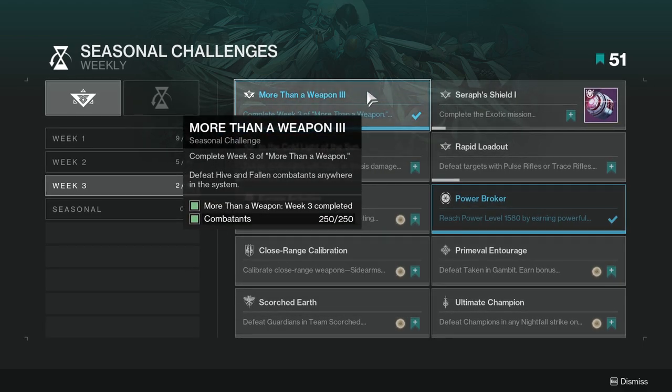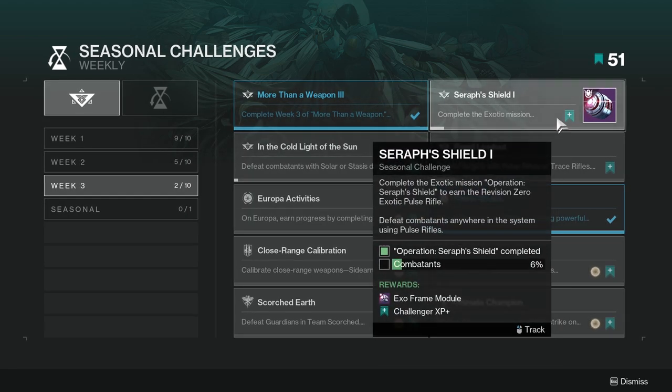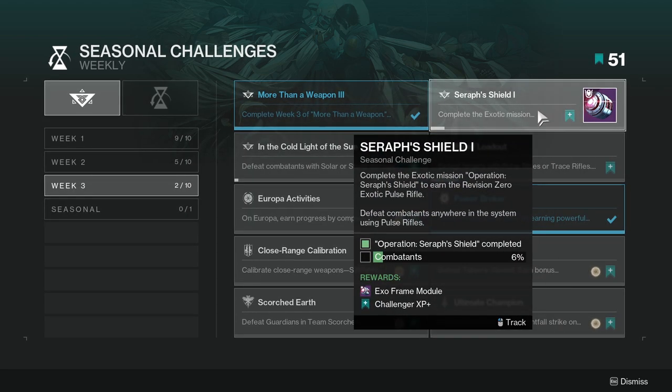The first one is just complete the story mission. Make sure you kill at least 250 combatants. Week three is literally the mission we just did, which is not even a mission — it's just do a heist battleground, which is super duper easy, so that one's not too hard.